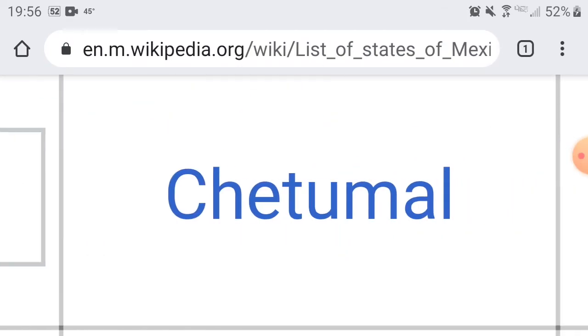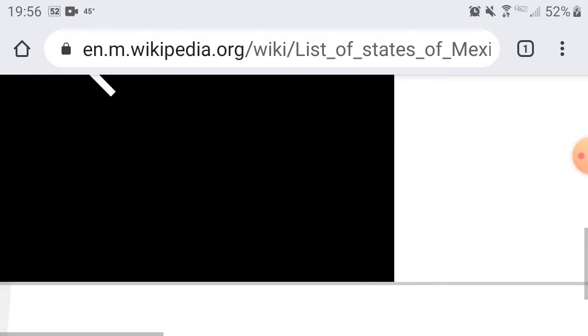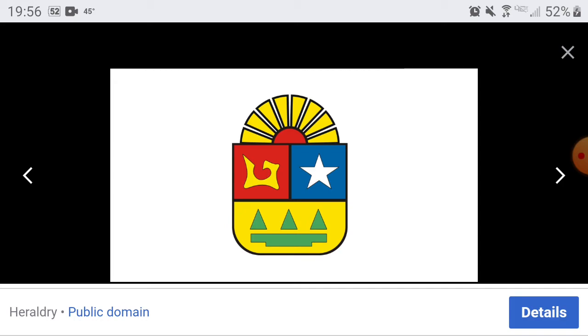Then we have Quintana Roo — capital is Chetumal. Believe it or not, I love these simplistic ones. You don't need too much flash on a flag to make it stand out. They just simply put on a few symbols and now it just looks cool. You guys get a 6. If I could give you a 6.5 I would, but I'm not giving any decimals — not going to do eight-point-eight either. Just whole numbers.